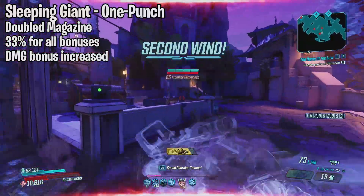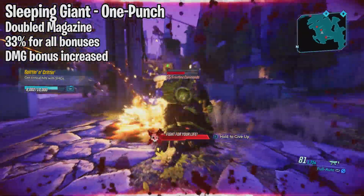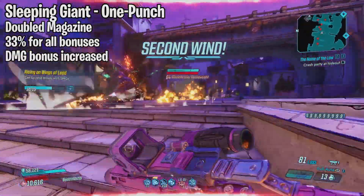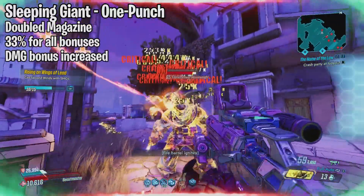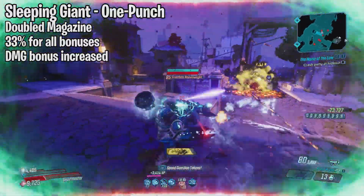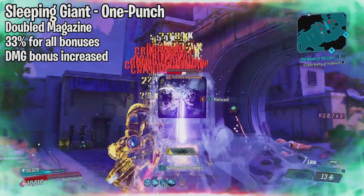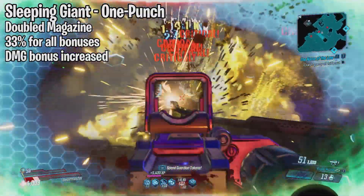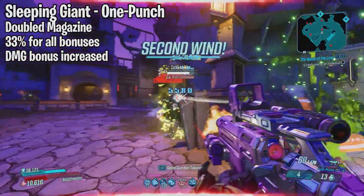Next we have the Sleeping Giant. This one drops from One Punch over at Lectra City. It is a Dahl SMG that has never really been praised or liked. When you reload this weapon it has a chance to grant you weapon bonuses. With this hotfix the magazine size was actually doubled, reloading has a 33% chance to award all possible bonuses, and the weapon damage bonus has been increased.